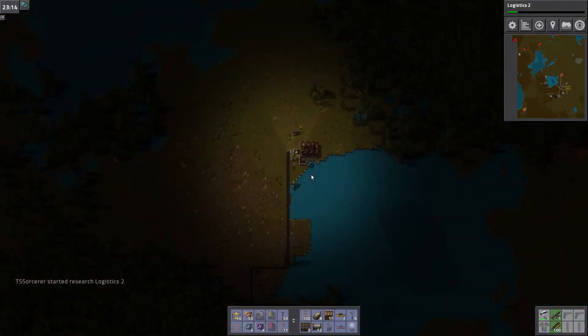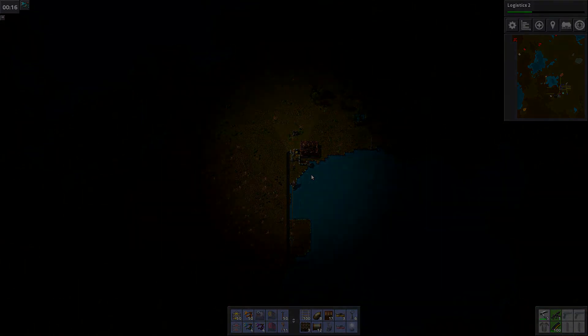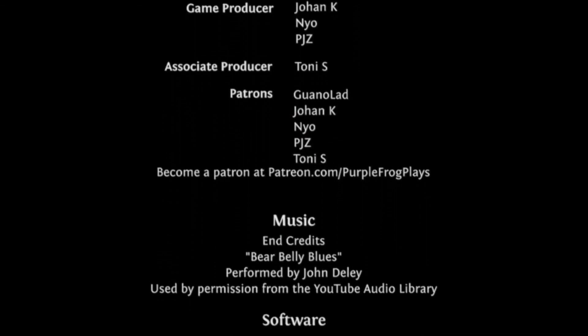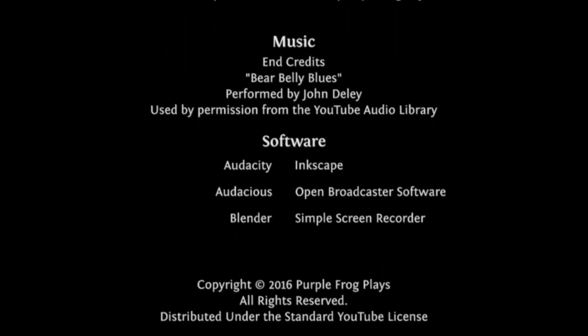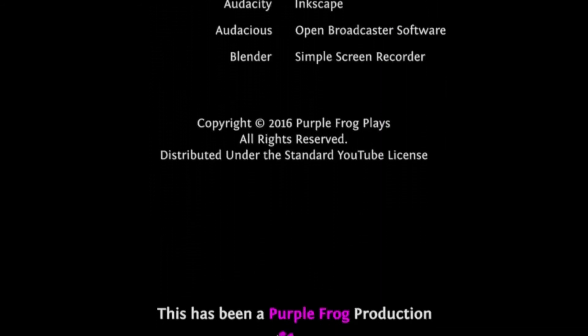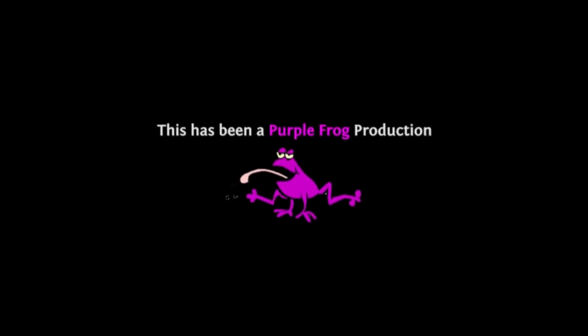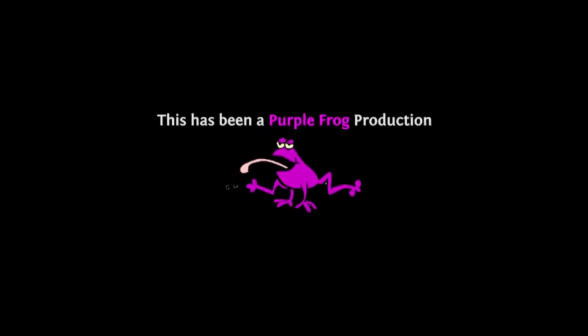We're going to call it a day right there. When we come back next time I think we want to get our basic supplies starting to be made, so we need an inserter factory and a belt factory. How much we do in each one I don't know — we have 12 total inputs. If I need circuit boards and iron for all the level ones, eventually we'll need to bring in lubricant and steel. We'll have plenty of inputs, we can do that, it'll be fine. For now we are out of time. I hope you guys enjoyed this one — if you did, click the like button, consider subscribing to the channel to stay updated. Until next time, cheers.